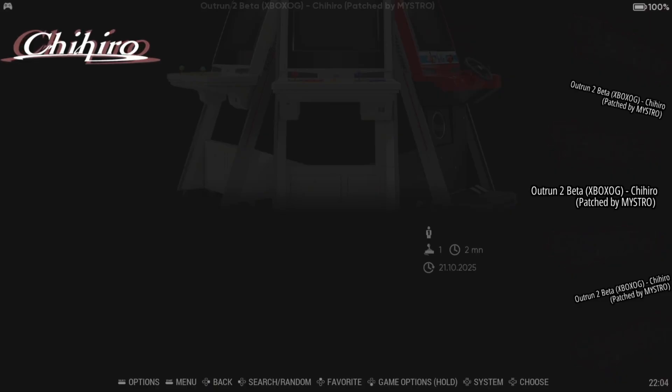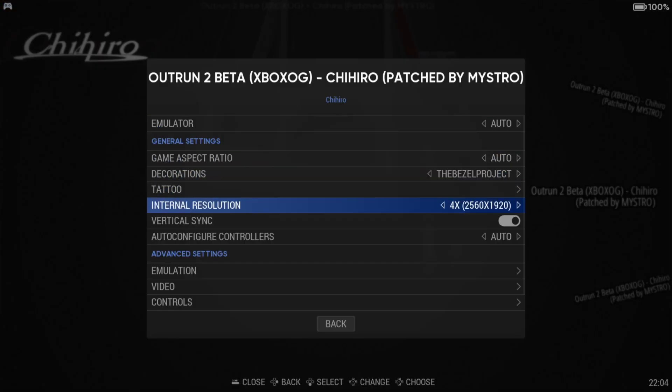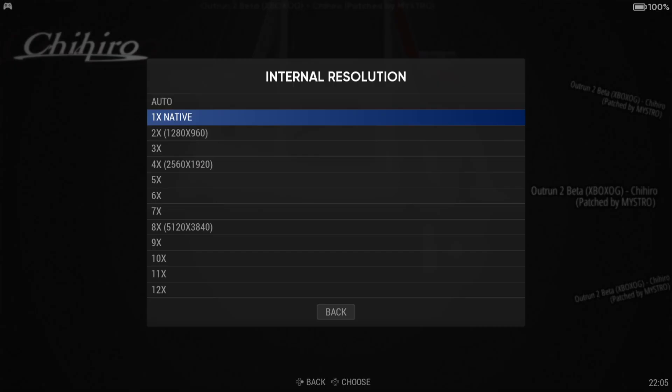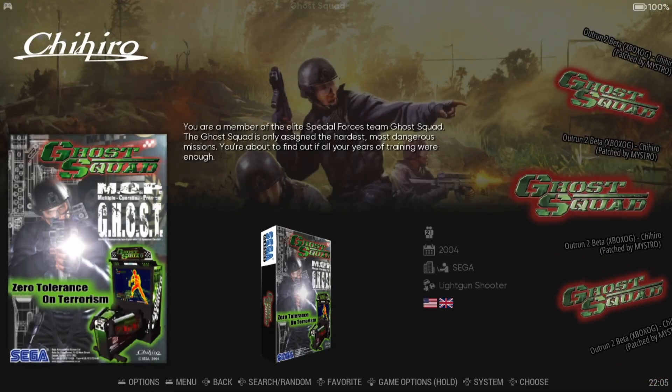That looks spectacular — that game always looks spectacular. What I've actually done is increase the internal resolution. With the laptop I'm using, it's powerful enough to put this to four times, and as you've seen, it looks stunning. If we go back to something like Native, then obviously it's going to show its age a little. So next we've got Ghost Squad, and like I said at the start of this video, it's very difficult to emulate Chihiro games.